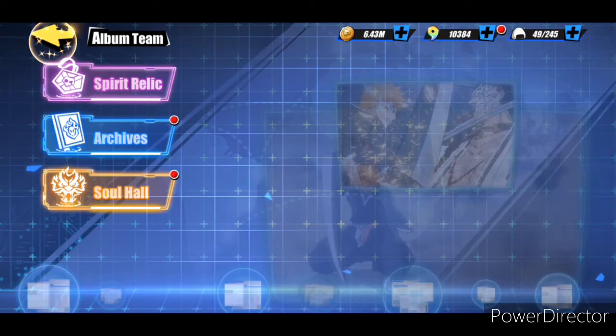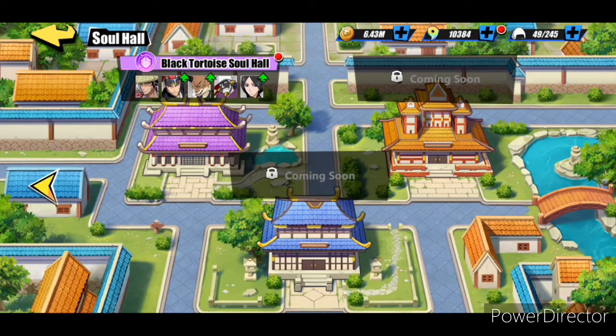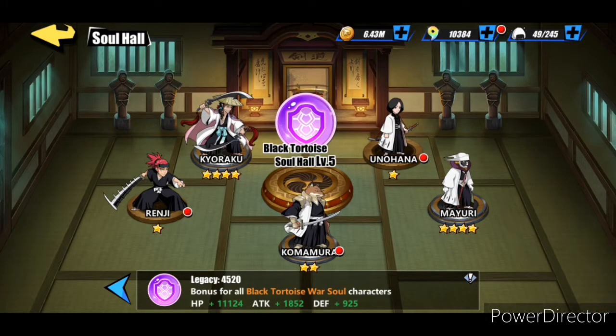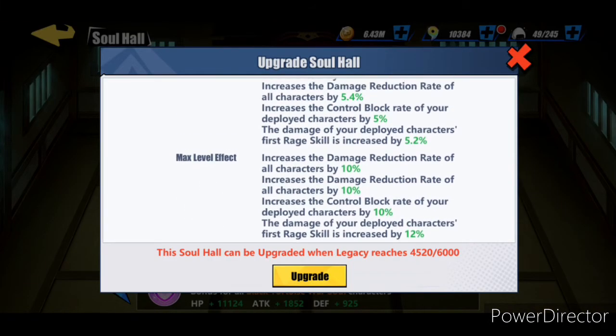Now let's go over the buffs that you get from the soha for the Black Squirtle Squad. For six members we are going to get a twenty percent damage reduction rate increase, ten percent block control rate increase, and then the first rage skill of all characters is going to increase by twelve percent. That's going to be huge because you can pair that up with some more war souls like the Warsaw of Fury which is going to increase it by twenty percent.